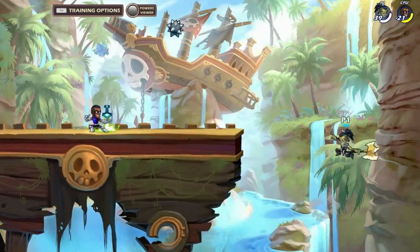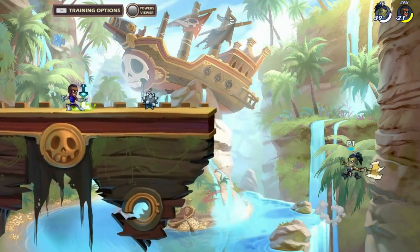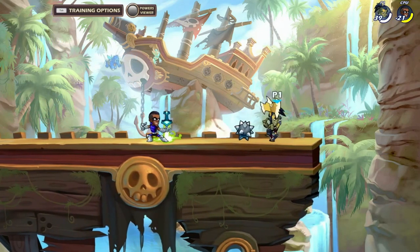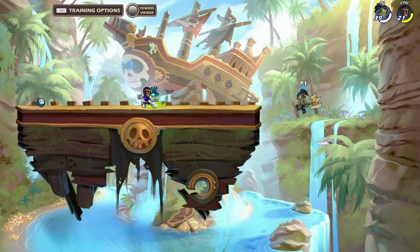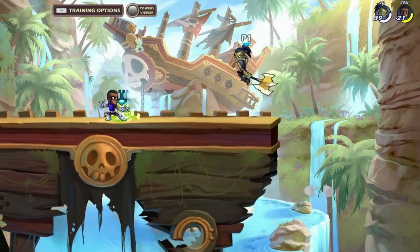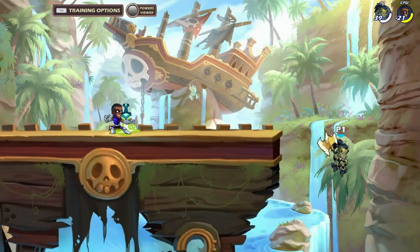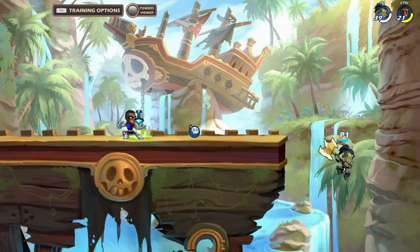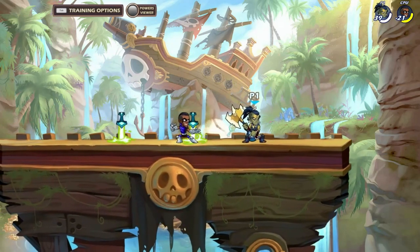One other quick tip on axe recovery: there are a lot of active frames which makes it super easy for the opponent to stuff with a weapon throw or something. If you get hit off stage and they're still way over there, use your recovery at a safe point — don't always save it till the last moment. It's pretty predictable, you can tell where it's going and it has to go that way. Using it at different times and being unpredictable with it is very important.